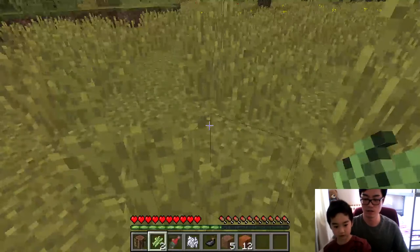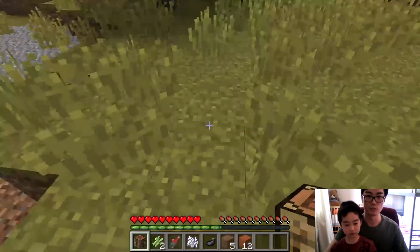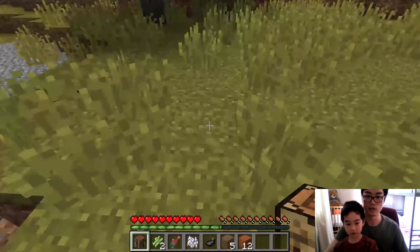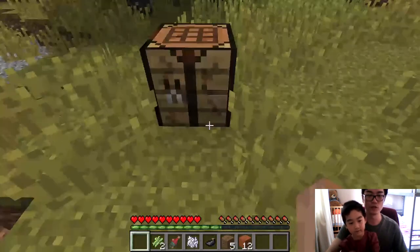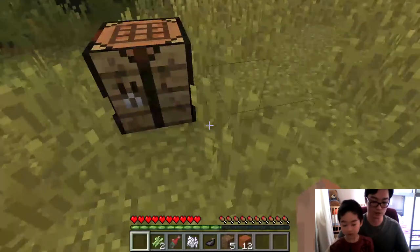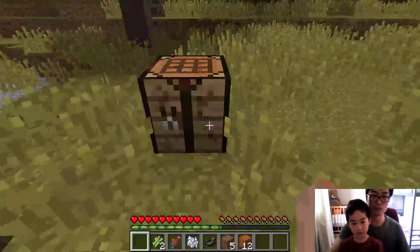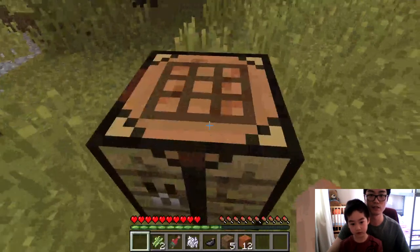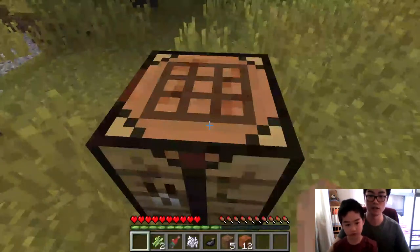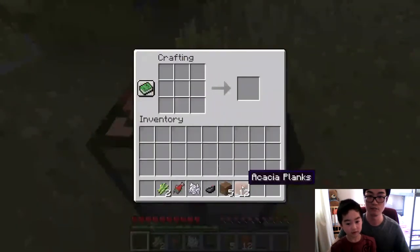So I got a crafting table. Press E again — you get the inventory back. How can I place the crafting table? Scroll up and down to select items from your hotbar, then right-click to place things down. If you right-click on the crafting table, you can make some tools. I want to make a pickaxe.